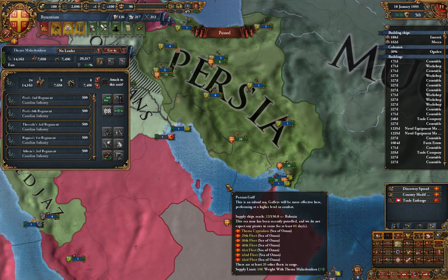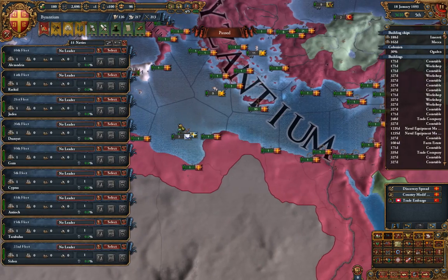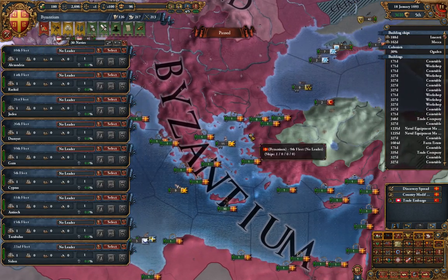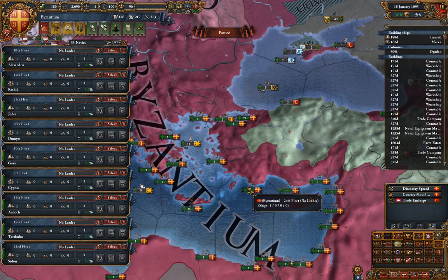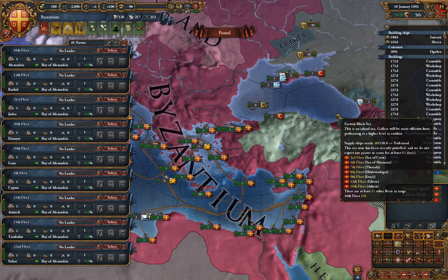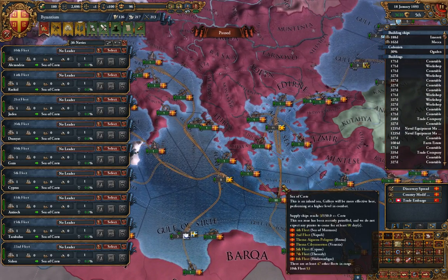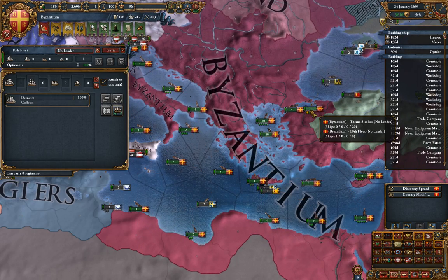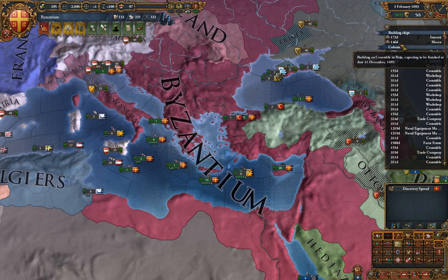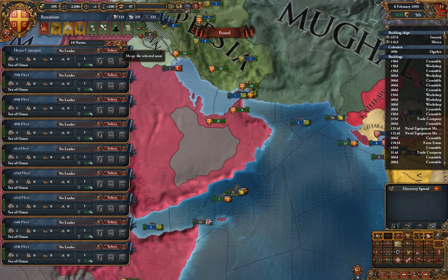We only have 33 ships — where are the rest? We have a couple here, another one here, it's 36. Once these arrive we should be able to see where the rest are. We have one in Mocha and we're actually building a couple more. It's 19 navies. We are building one in Nimmurati so that should be 39 ships in total, but it's only 36, meaning I'm missing the two from the Venice area.